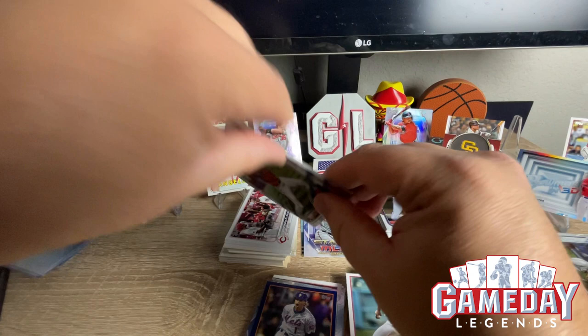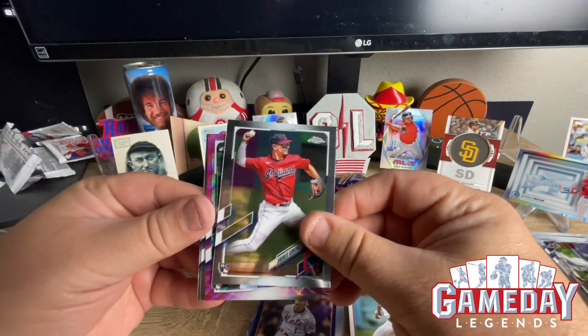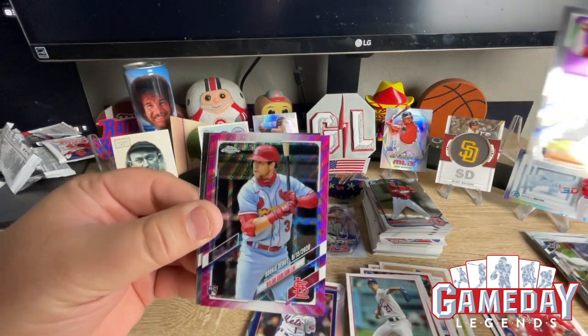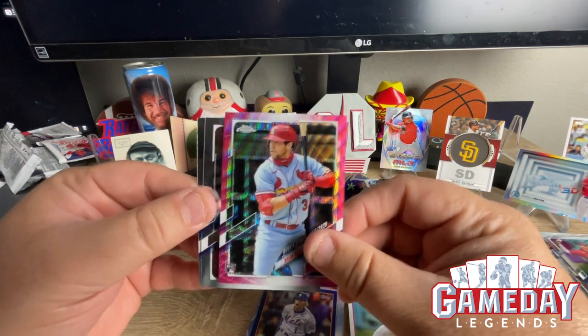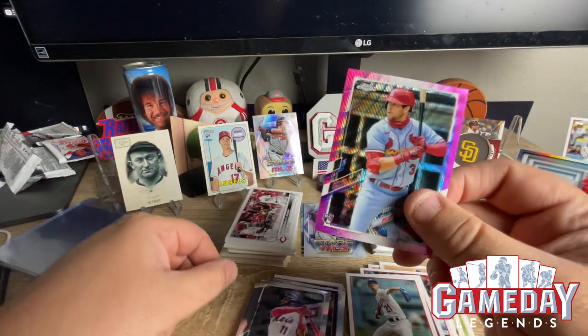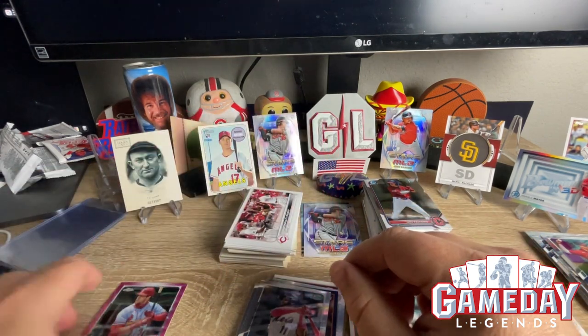Let's finish this off — Jimenez. Dylan Carlson — are you kidding me? That is super awesome, check that out, let's go! Klar and Morton. Wow, this was super awesome — Dylan Carlson pink, is that numbered? It is not.